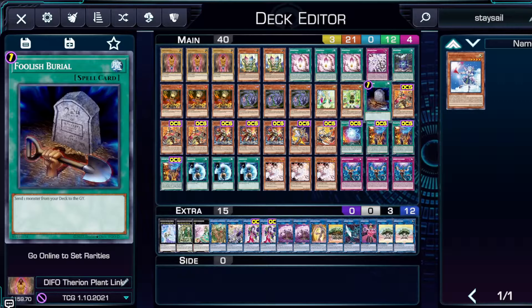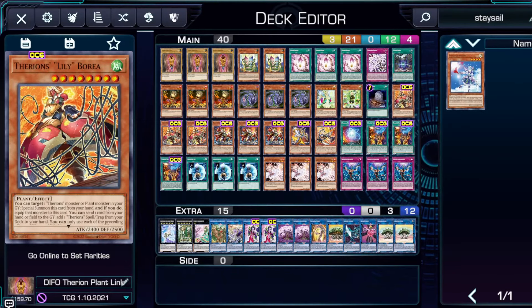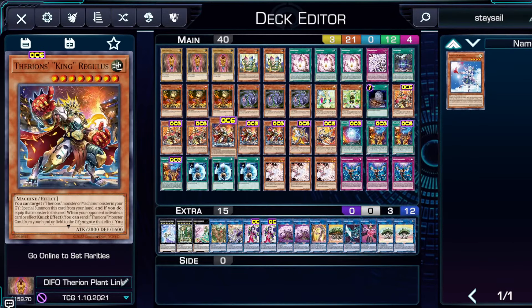We also play Foolish Burial, which sends any of your monsters from your deck to your graveyard. It kickstarts some of your Therion cards as well as combos with some of your plant monsters — good enough to want to play. Then we have Therion's Lily Borea, the best Therion monster in this deck. It gets you your field spell, it is a plant monster so Lonefire can special summon it, your Sylvan link monster can special summon it, and Mardell can search it. You can also special summon it with Aroma Seraphy Jasmine from the deck. It gets you your negate, combos with your other cards by sending them to the graveyard — you'd never want to play less than three. This is the reason we play the Therion engine.